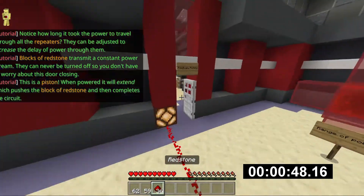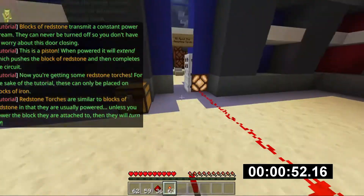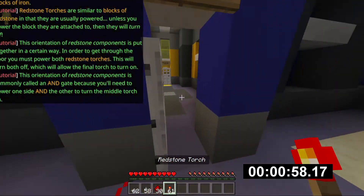Repeaters can be adjusted to increase the delayed power stream. They can never be turned off, so you don't have to worry about getting some redstone tools similar to blocks of redstone. These can only be placed unless your power line is put together in a certain way.